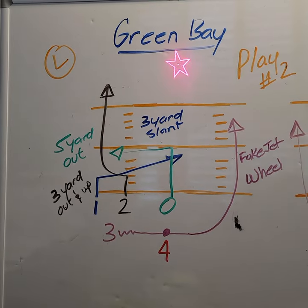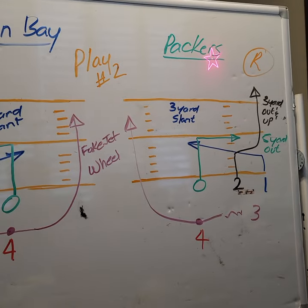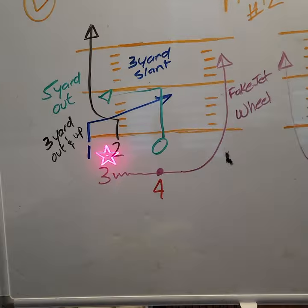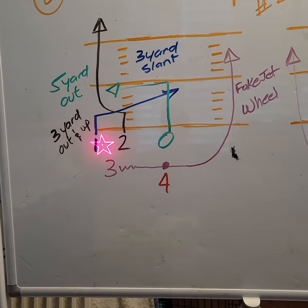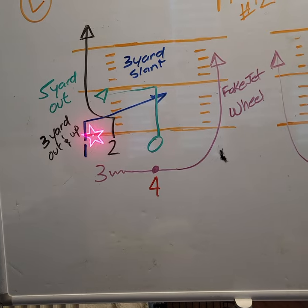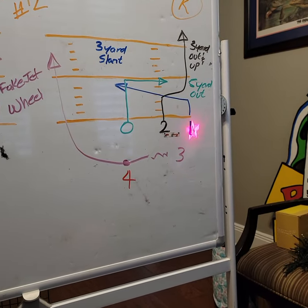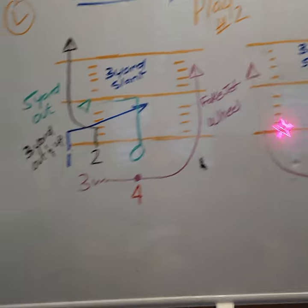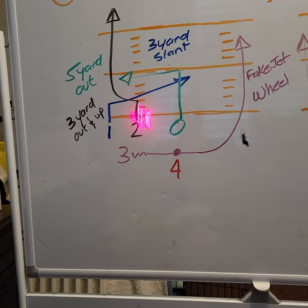Green Bay is to the left, Packers is to the right. Like we said in play one, if you are the one, you're on the far sideline. Same thing when you go to the right side, you stay to the far sideline. If you're the two, you're the inside receiver.